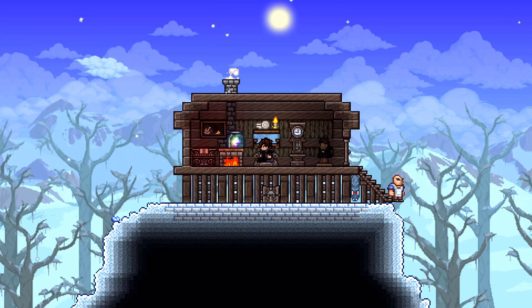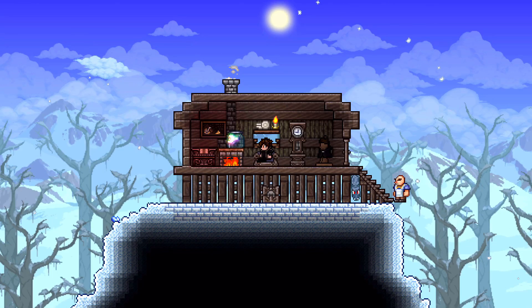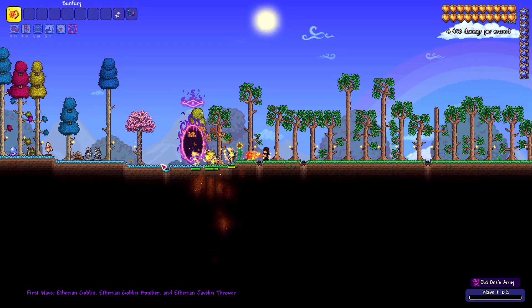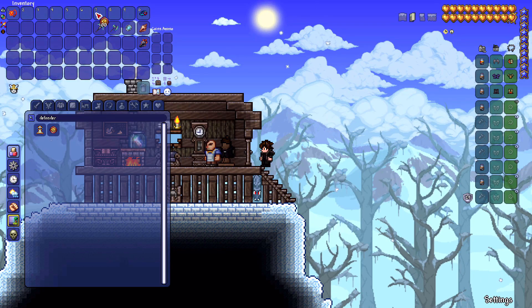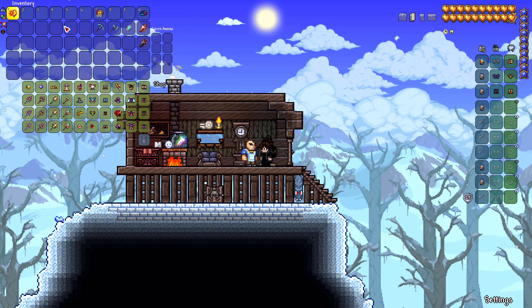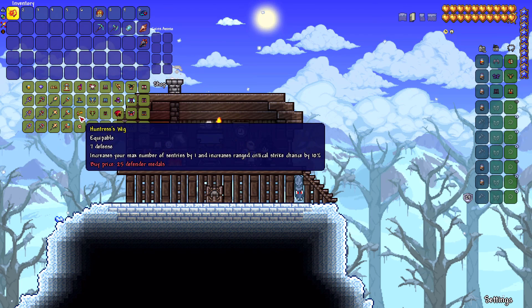The first way is to get the Old One's Army event going before beating the Wall of Flesh — that is, before entering hard mode. You need to farm the Defender's Tokens. The pre-hard mode Old One's Army isn't much of a challenge; you just need the Sun Fury and some lightning gear. The perfect amount of tokens to bring into hard mode is 100, because with them you can buy all the equipment from the Tavernkeep NPC.